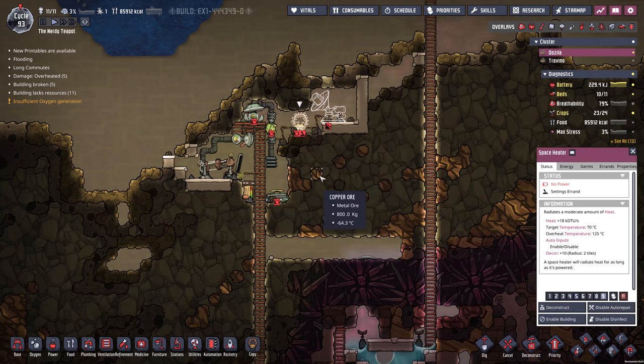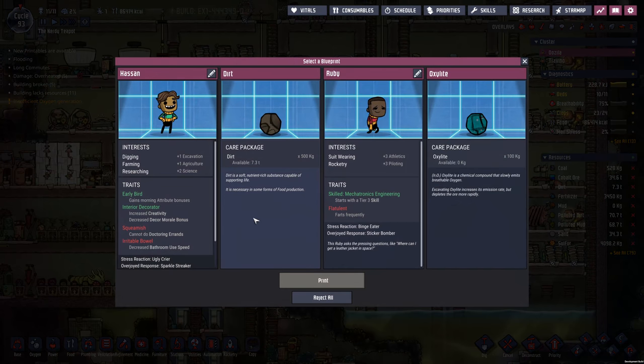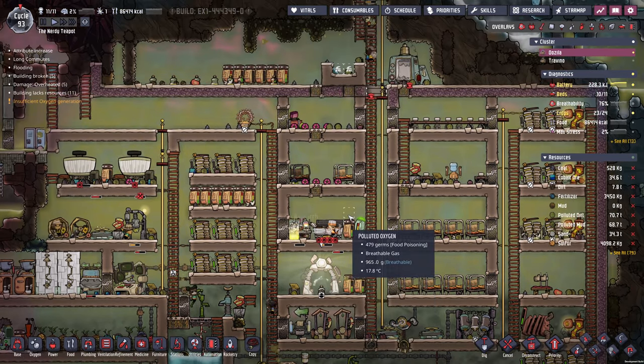That could be fantastic if we could just block that off with some glass in there. We'll disable that building at the moment — we don't want to start using power we don't need to. All blueprints — a tier 3 skill, Mechatronics, that would be fantastic. Farts a lot — now I have to say no. We're going to take the dirt. Thank you very much — we could always do with more dirt.